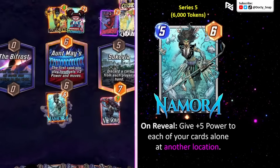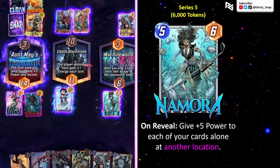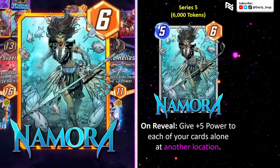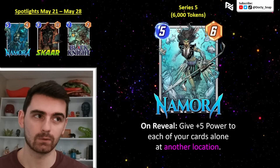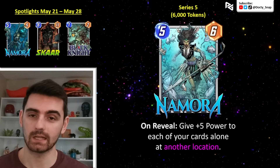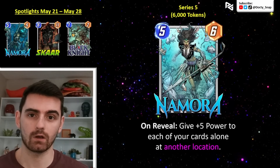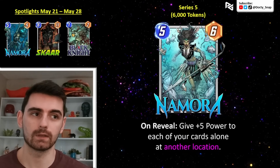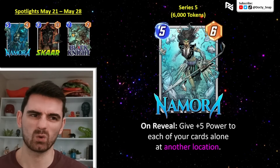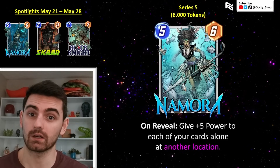Nomura is a 5-cost, 6-power card with the on-reveal ability to give plus 5 power to each of your cards alone at another location. Nomura cannot power up herself or a card on the location that you play her, but if you have two cards in separate locations and they're the only cards there, she will give each of those plus 5, bringing her effective stat line to a 5-cost, 16-power card.